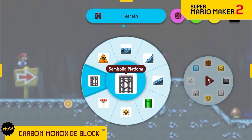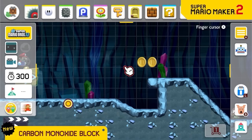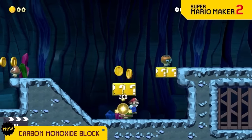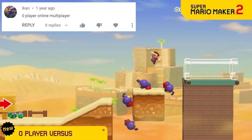We are now offering a placeable block called the carbon monoxide block. Just like real carbon monoxide, when you place this, there's no way to detect it — but if you come across it, you'll inhale it and die. The best part is that it's not an immediate death, so you'll never really know which block it was.